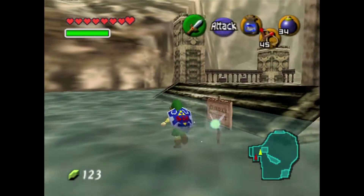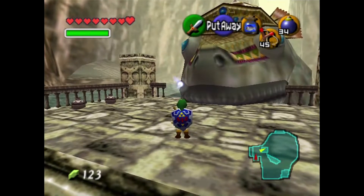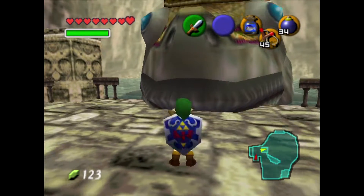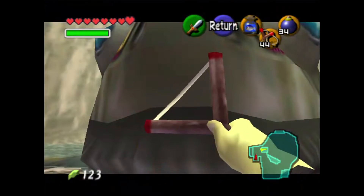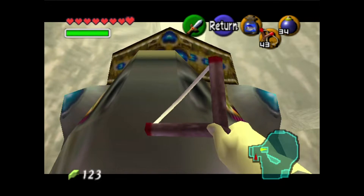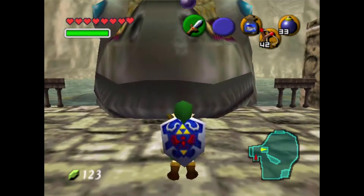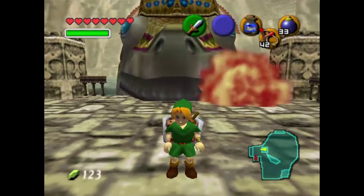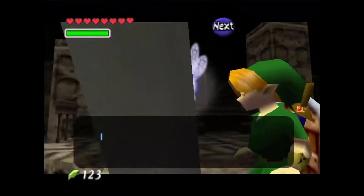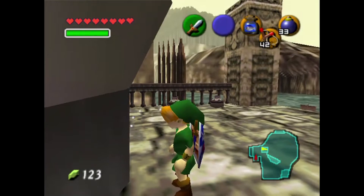Zora Sound — don't disturb Lord Jabu Jabu. Good lord. Hello. Hi. No, don't be a dear — he doesn't care. Up the nose? Hey, you like bombs? What — Navi, it seems Princess Ruto somehow got inside Jabu Jabu's belly.